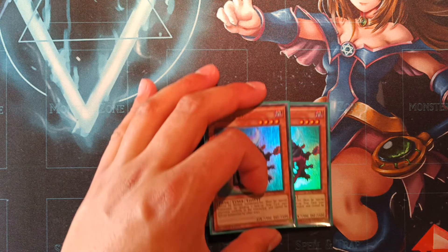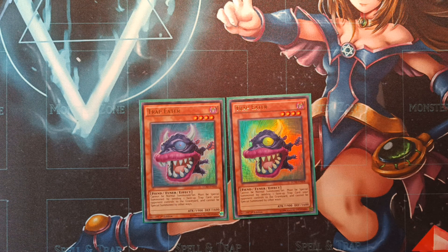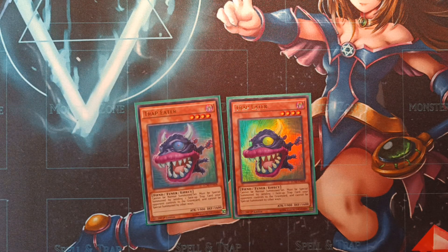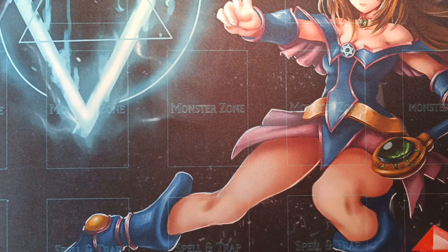Running into the side: we're on two copies of Trap Eater — a pretty spicy tech choice I'm testing. It cannot be normal summoned or set; it must be special summoned by sending one face-up trap card the opponent controls to the graveyard as cost. So you just send any face-up trap they control to grave to special summon this from your hand, and it's a level four tuner monster. Being able to out stuff like Imperial Order, Anti-Spell Fragrance, or Skill Drain since this activates in hand as well is pretty dope.